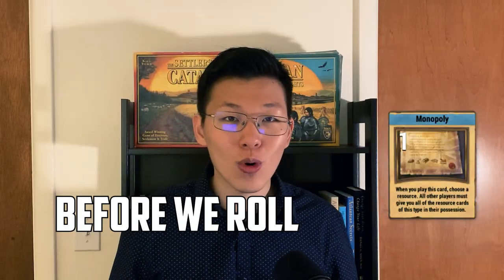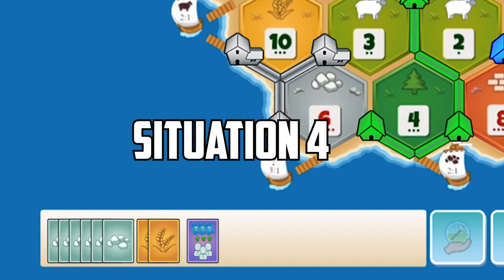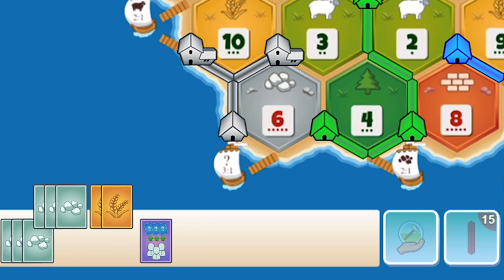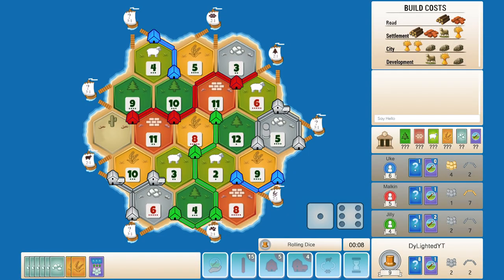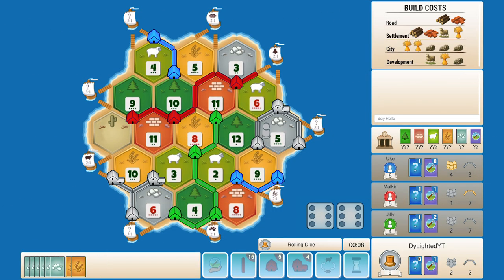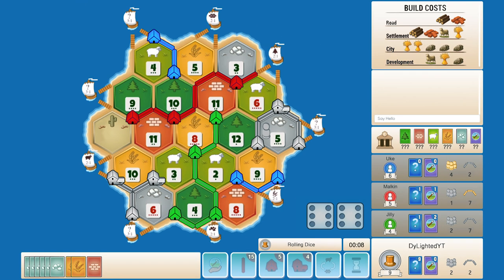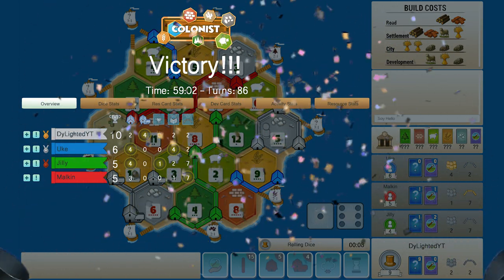The fourth pro strategy is to play the Monopoly before we roll in order to increase our hand size for padding. We have eight cards and the win in hand at nine points, but we can still miss the win if a seven rolls and we have to discard four cards and break the city. We can prevent this by playing Monopoly before we roll, increasing our hand from eight to nine cards — so if we roll a seven, we discard four and keep five, saving the city and guaranteeing the win.